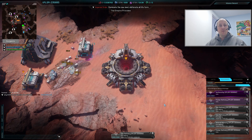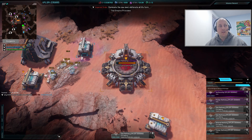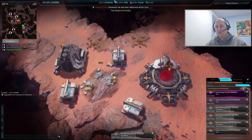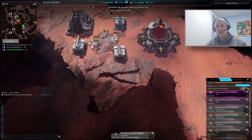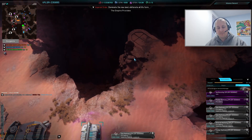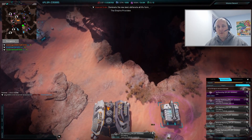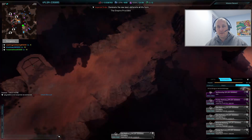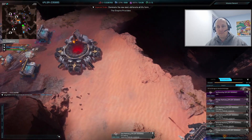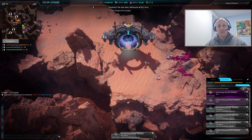How do you move around in Pulsar? Move your mouse cursor to the edges of the screen to scroll in that direction, or use the W, A, S, D keys. The mouse is easier, or you can click a point on the minimap to jump there. That's how you move around in Pulsar.